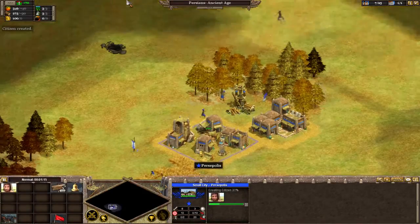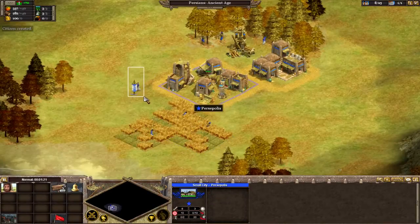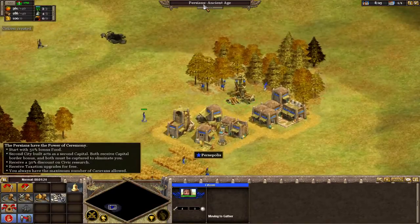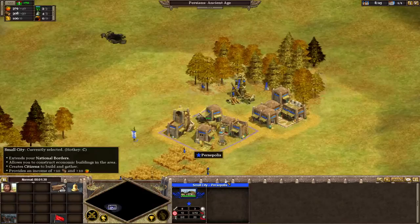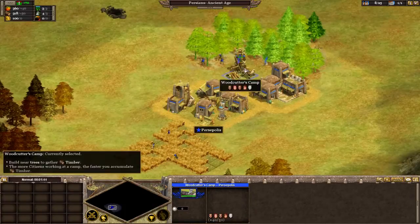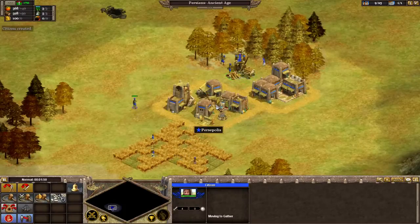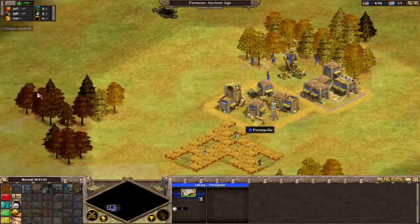Now, there are a lot of factions in Rise of Nations compared to other real-time strategy games. Each faction basically has two unique bonuses. First, they have a set of passives, as you can see at the bottom left, and these passives exist throughout the entire game. Then there are unique military units. It actually tells me the peak amount of workers or villagers I need for each resource station, and that's a really nice touch.